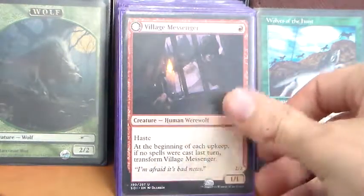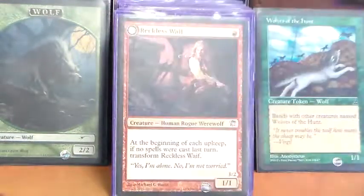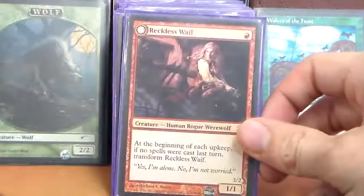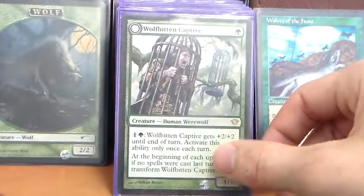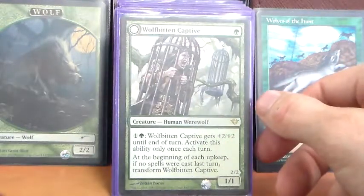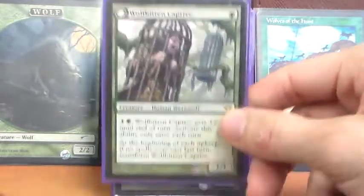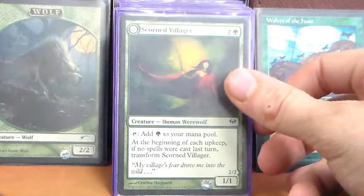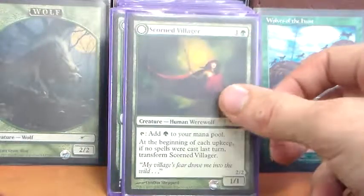Into our creatures — Village Messenger is a 1/1 haste for one that transforms into a 2/2 menace. Reckless Waif is a 1/1 for one red that transforms into a 3/2 with no abilities. Wolfbitten Captive is a 1/1 for one green that we can pay 1G to pump plus 2/plus 2 until end of turn — usable only once per turn — and it flips into a 2/2 that we can pay 3G to pump plus 4/plus 4. Scorned Villager is a 1/1 for 1G that taps for green mana, and transforms into a 2/2 vigilance that taps to add two green mana.